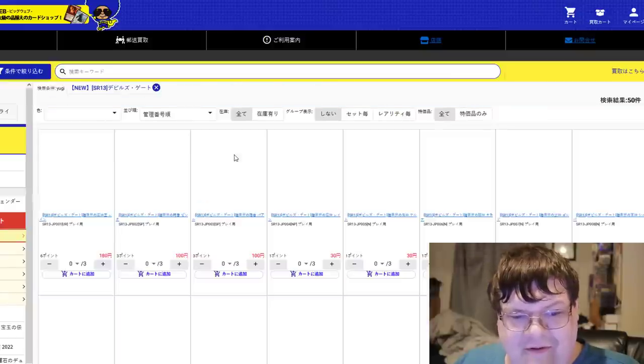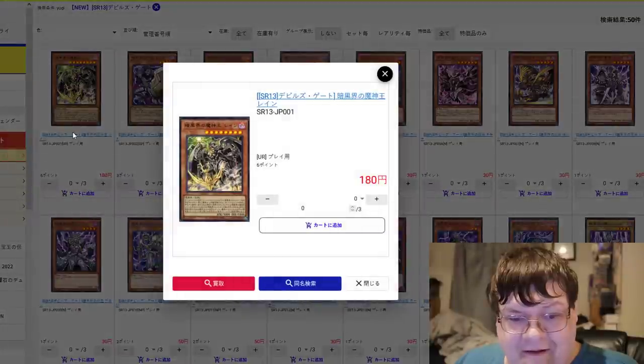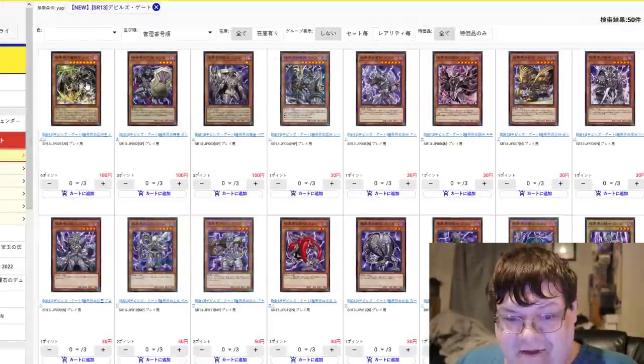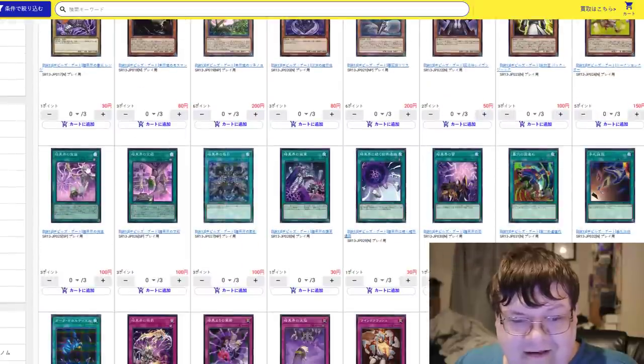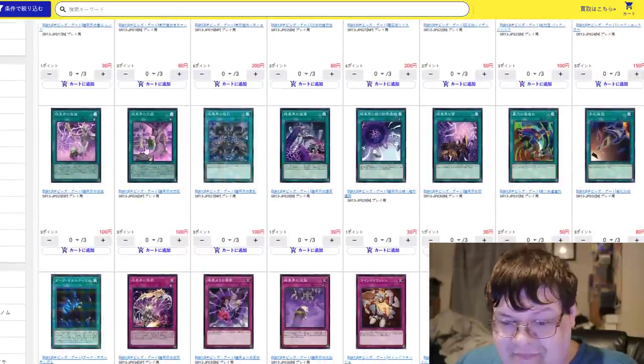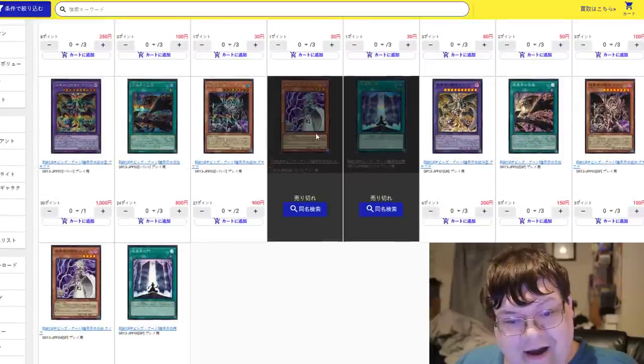What's going on down here with the Dark World structure deck? It's the most expensive card in here — $1.80 for my dragon. I don't think anything else in here was really too crazy in terms of value. You got dollars here, and it yields Skill Drain.